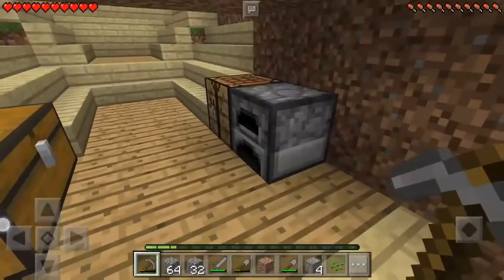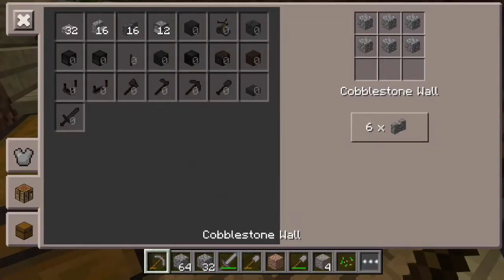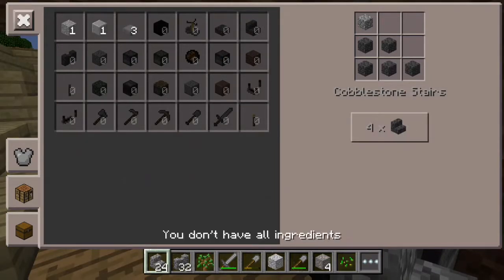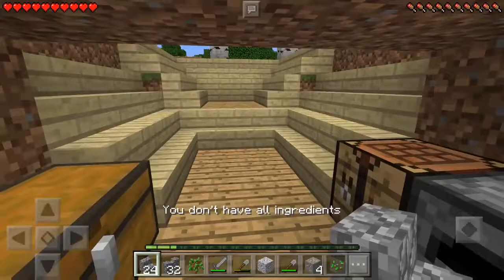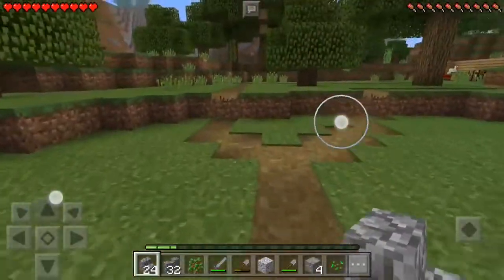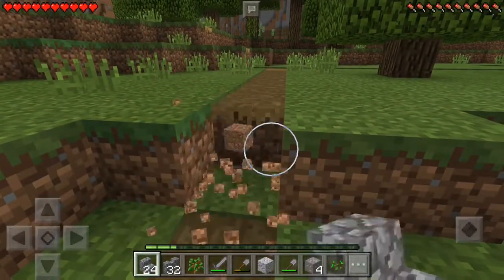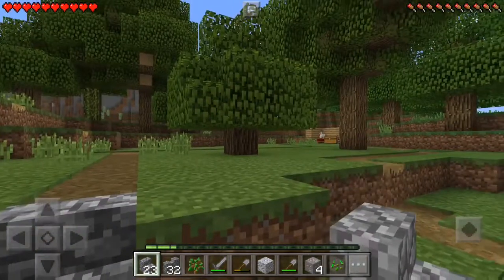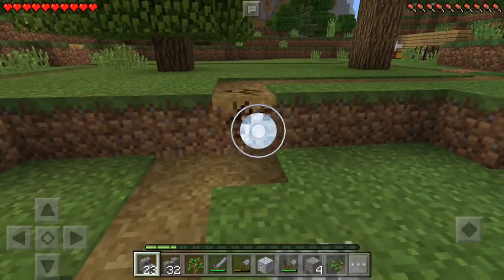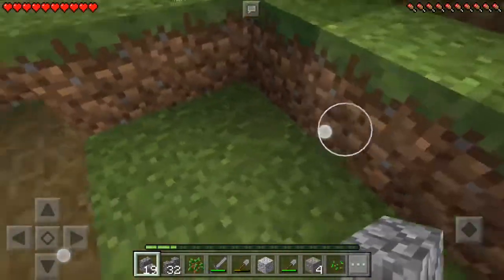Let's see what I can make with all this cobblestone I just got. I have fences, that'll work. Maybe some stairs. I can go put some stairs down on these ledges here — that'll make it easier for us to walk around our paths. Put one over there, one over here, and one here by Steve's house.